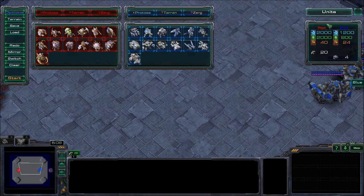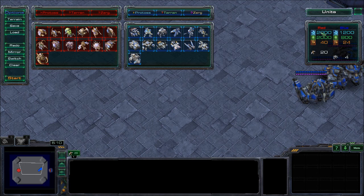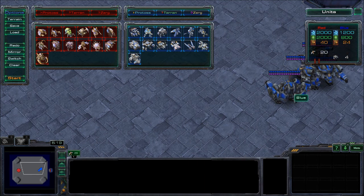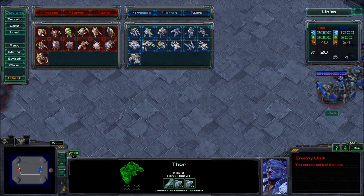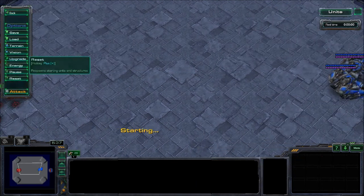Looking at the cost breakdown, we spent 2000 minerals and 2000 gas on the Mutalisks, with 40 supply versus 24 supply for the Thors. Even though the Thors died, the trade-off wasn't good — it was kind of worth it for the Terran. So that's why magic boxing matters.